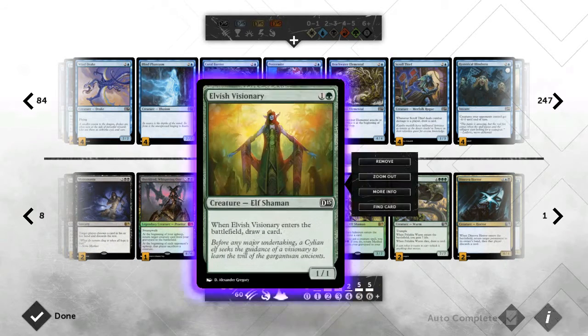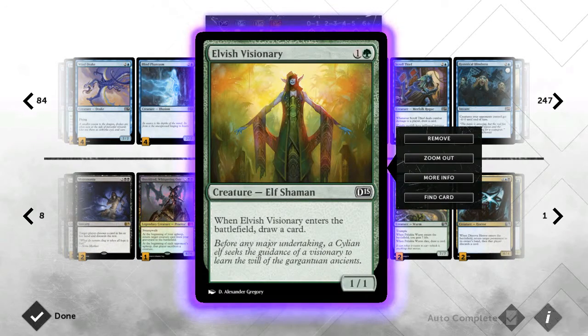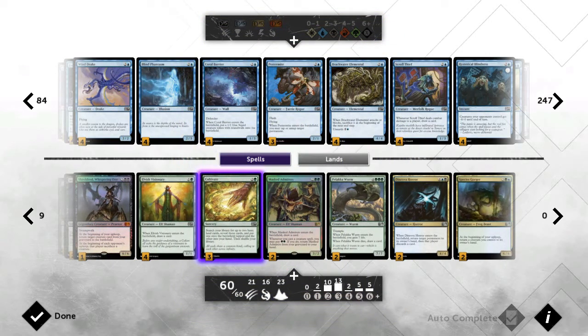Next we move on to green, where we have all four Elvish Visionaries. This guy draws a card and gels really well with Species Gorger because you can just keep spamming card draw and provide something to block. It's a chump blocker early game, and in a green deck this guy will always find a way — in this deck he found all four slots.